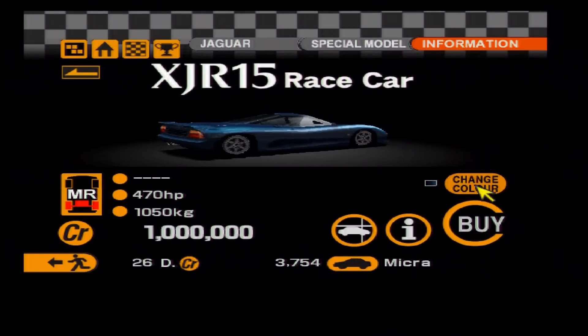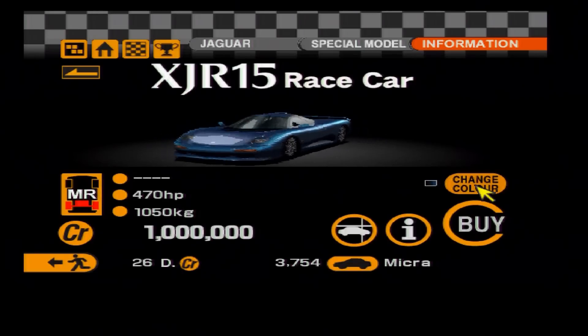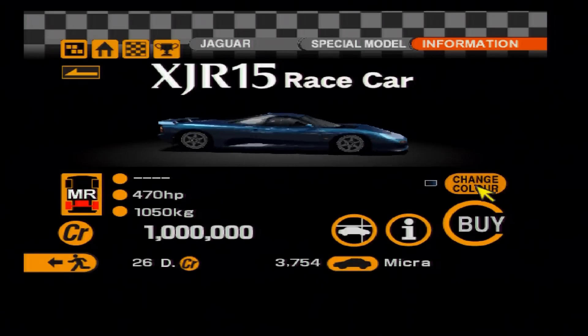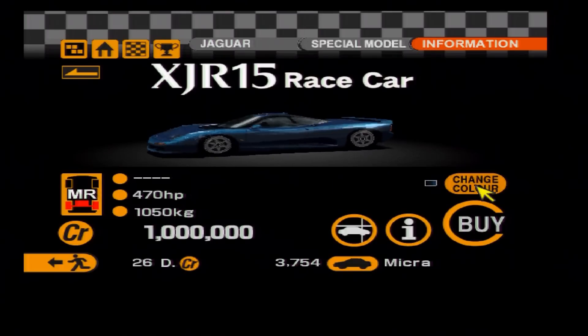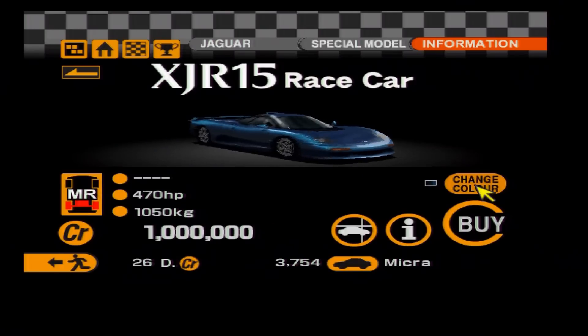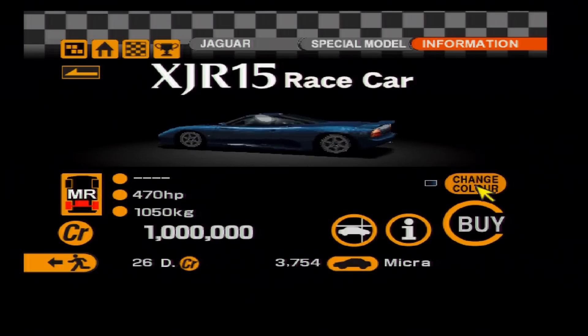Next up is the far lesser-known brother of the Jaguar XJ220: the XJR15. Visually it looks a little bit like an Ascari Ecosse crossed with a Mosler to some degree. It's known for being extremely tricky to drive, but it's an exotic Jag — of course we want it back.